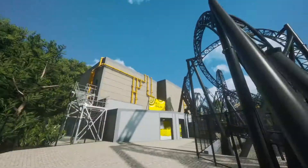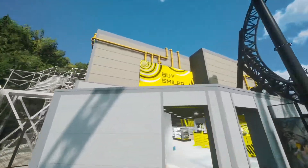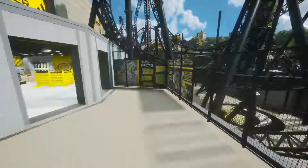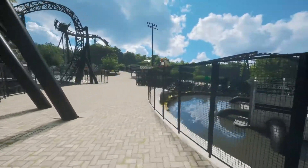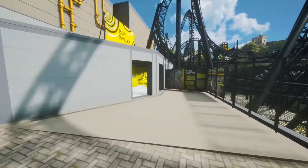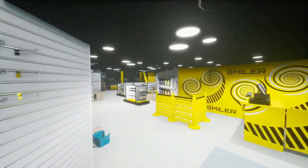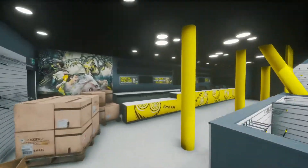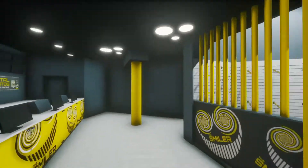The first thing you must do is come down here by the Smiler shop, because that is exactly where the passageway is. So come down here to the shop, then go through the shop.